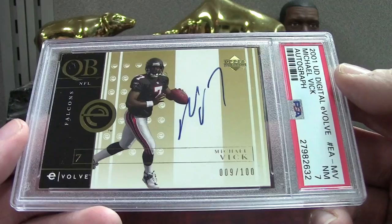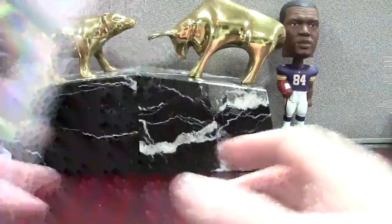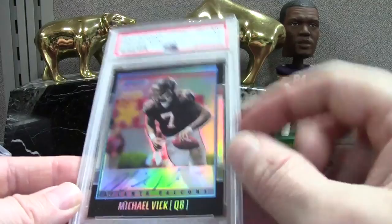We've got the Bowman Chrome — the base one is a mint 9, numbered to 1999. And we have the one that is an autograph — this is actually a Beckett 9 that I wanted snapped so I could put it into my Vick registry — and it checked out with a PSA 9. The auto is a little faded, which can happen on cards that are 17 years old, but overall a nice-looking card.